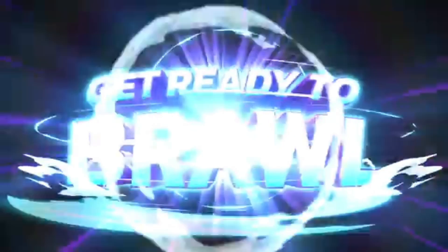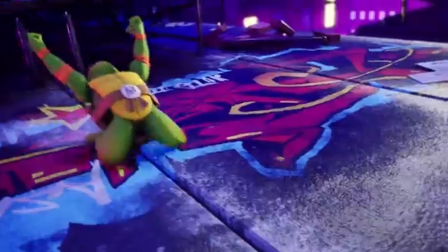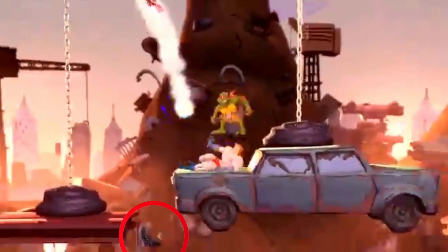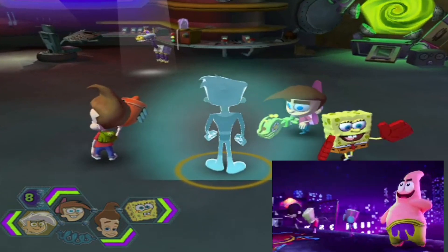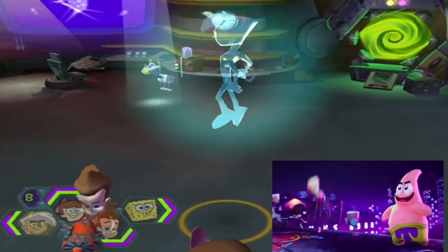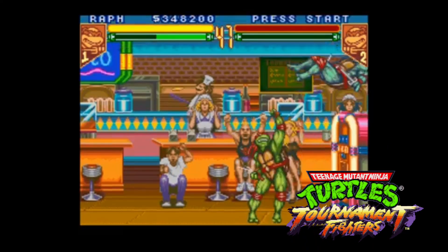Before we talk about the second trailer, I'd like to cover a few things I may have missed in the first trailer, in no particular order. On the Junkyard stage, you can see a monster chilling on this side of the screen. Danny's glide towards the end of the trailer is very similar to the one seen in Nicktoons Unite. The Turtles have their moves based off their old arcade games.